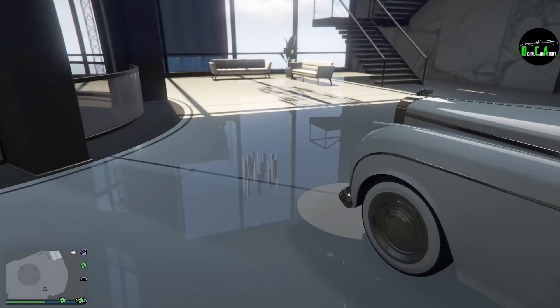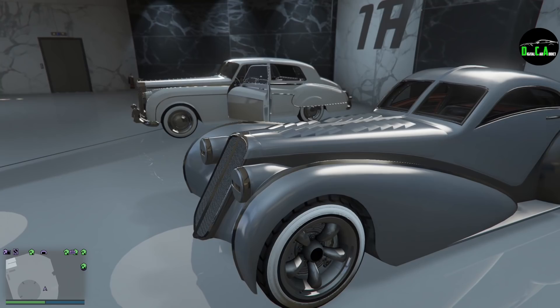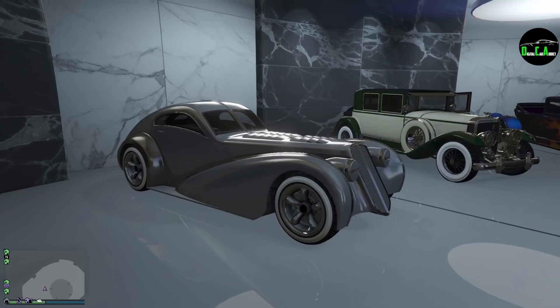A lot of people in the trailer were saying they saw it in the background, and I pointed out it was a new car, and they said it was just a Z-Type. I can understand that because of the headlights that stick out and all that. But this grill is like 100% vertical. The other grill is slanted, and that's how I noticed that there was a big difference there.